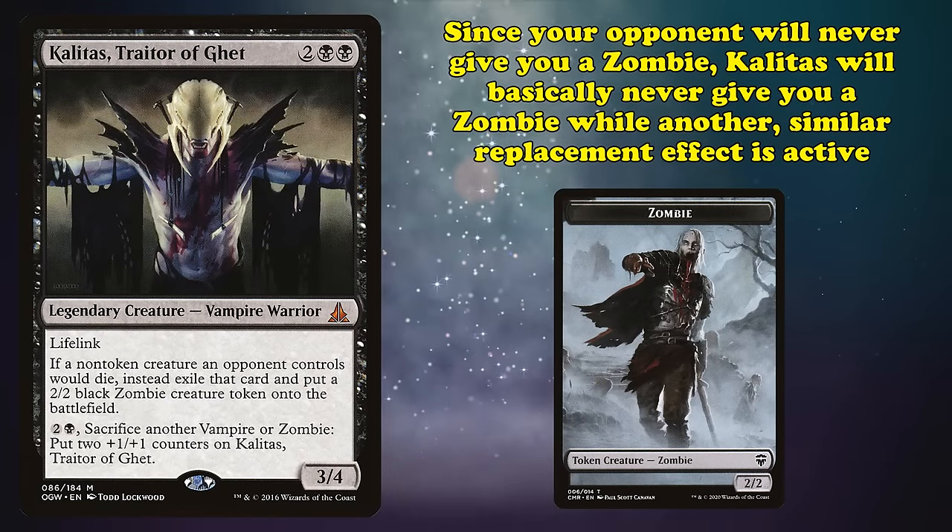Reign of Gore should make it so that when the Lifelink creature deals damage and lets them gain life, they lose that life instead. Well, you need to read Reign of Gore more carefully. Reign doesn't look for when someone gains life — it looks for spells or abilities that gain someone life. So the question is what's causing them to gain life here. Lifelink says that a creature dealing damage causes its controller to gain that much life. What's technically causing the life gain isn't the Lifelink ability, it's the creature dealing damage. Since Reign doesn't check for creatures dealing damage causing players to gain life, it won't apply. What makes this ruling even less intuitive is that there's another card called Tainted Remedy which looks identical to Reign but is worded differently, so its effects apply to any time a player gains life at all.